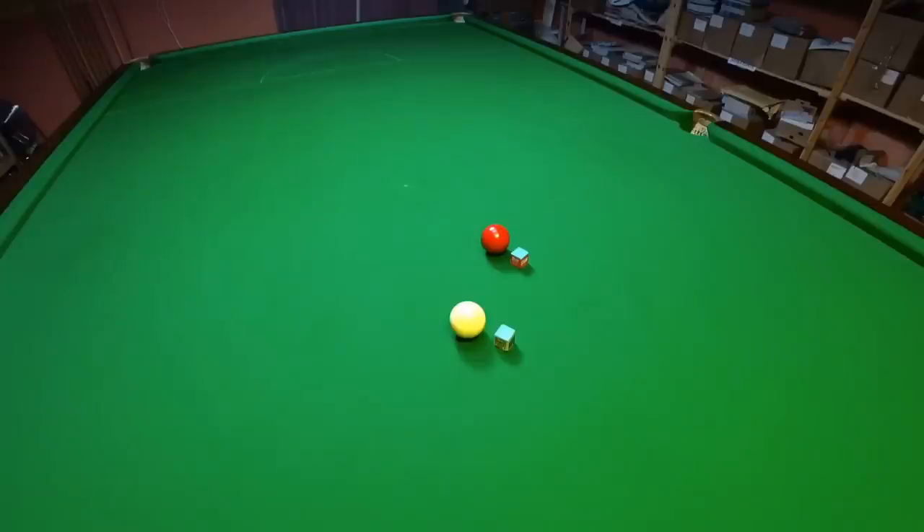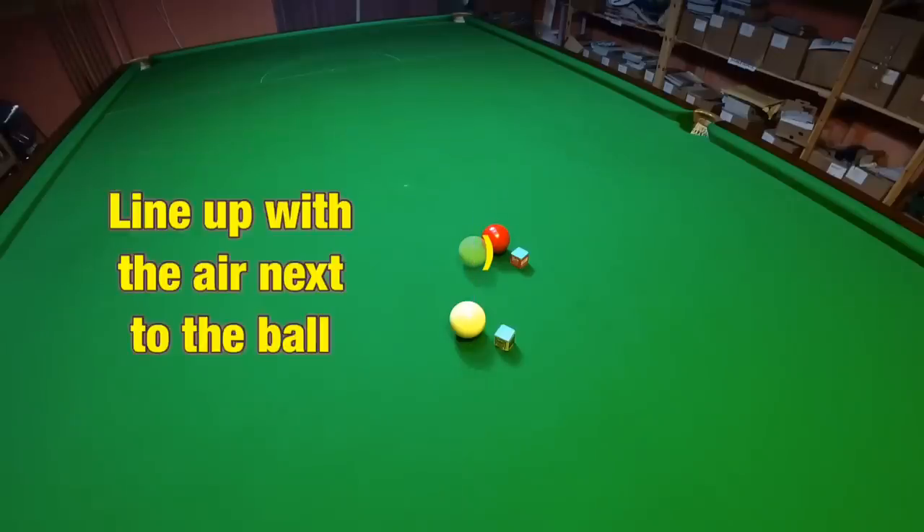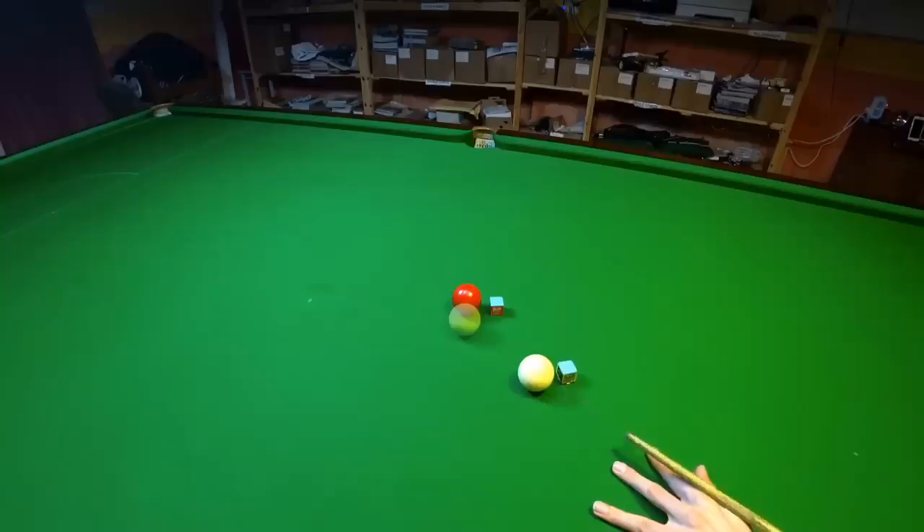If we draw a straight line between where the center of the white is and where it needs to go, it doesn't actually come into contact with the red. As it would be incredibly difficult to line up the tip of my cue with the thin air next to the red, I'm going to use this side of the cue ball to align the shot.